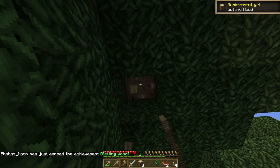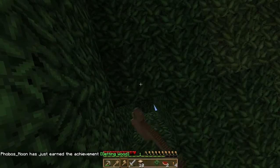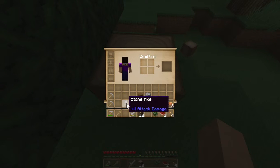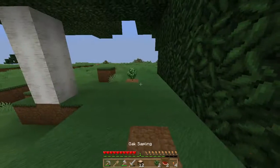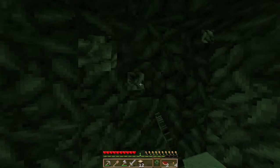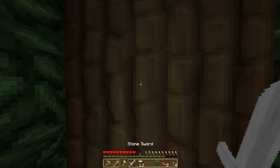I want wood for fences because I'm going to start setting up the farm. There are animals around I can capture. Finally got a stone axe, which is good — makes things a little easier. And there's always a plant nearby.